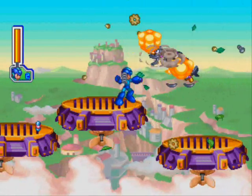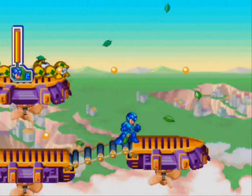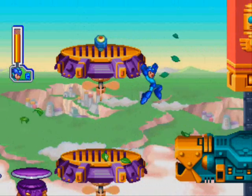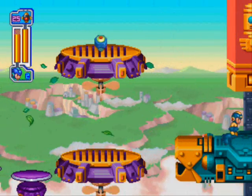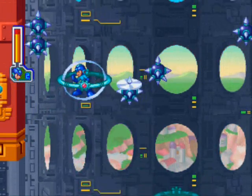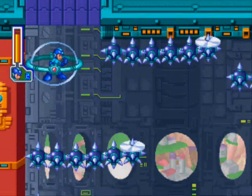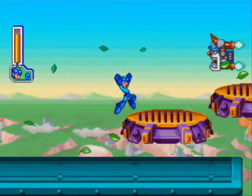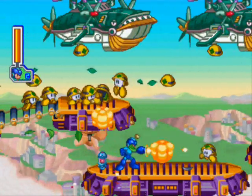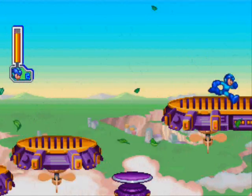Now we're in Tengu Man's stage. Tengu Man used to be an experiment robot for generating typhoons, and he's designed after a Japanese goblin. A good point? He has an independent spirit. A bad point? He's a snob. He likes fly fishing and dislikes fellowship — he wouldn't be part of the Fellowship of the Ring! Tengu Man's stage is very unique in that there's a lot of flying. There's a bubble section where I have to dodge spikes — luckily the spikes don't kill you in one hit, they just knock you down. And there are ships that love to drop armies of met tools. I've never seen so many met tools on screen before.